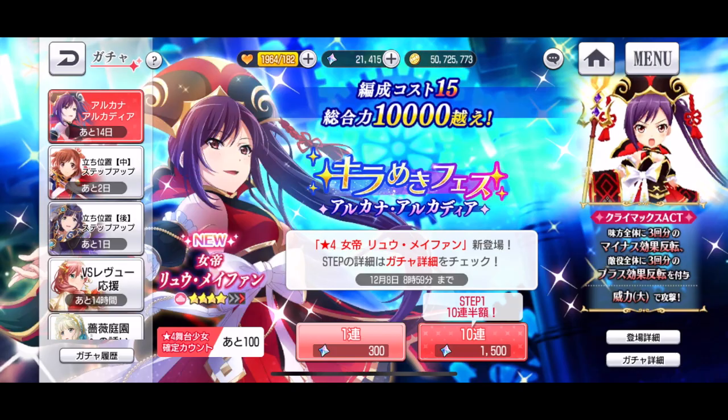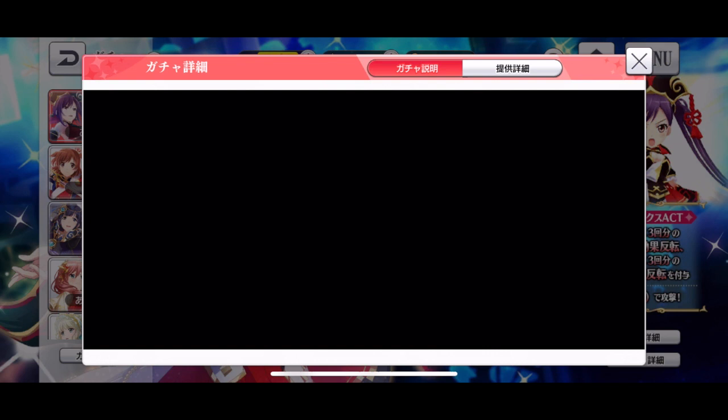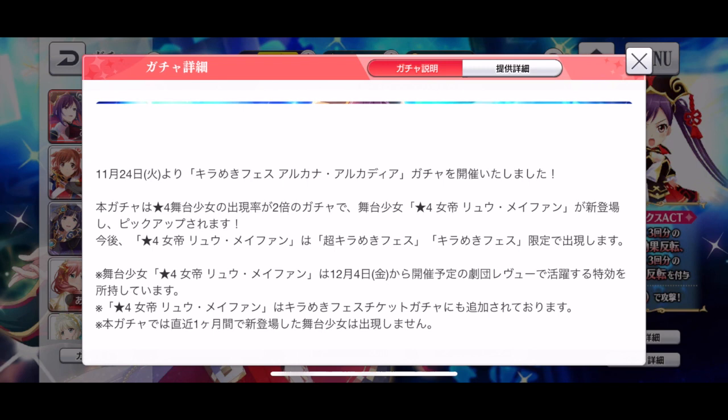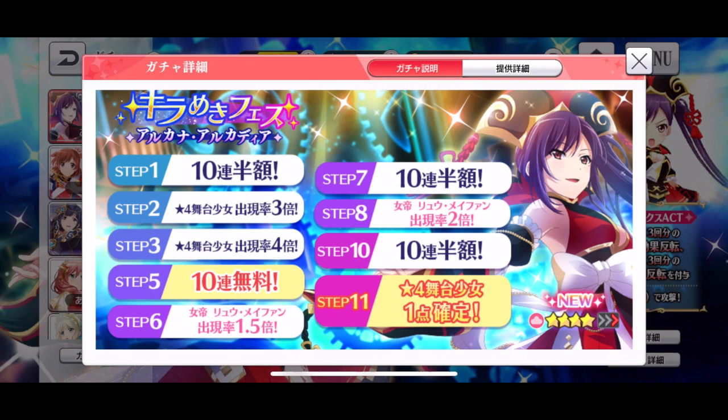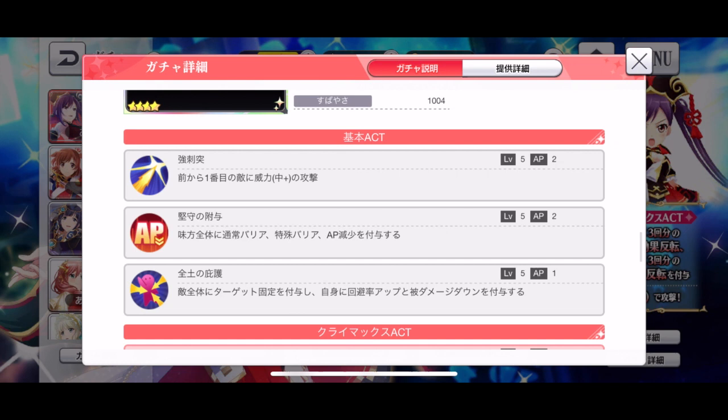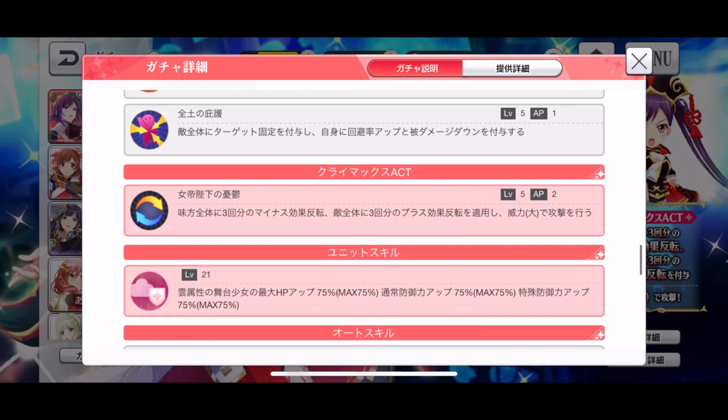Looking at the step-up: they don't have a rate-up until step six, and they don't have the free step until step five. This banner is really pushing it. Here are her skills — she's got a normal attack for two AP, AP down, and target fixation to self, so she's got the aggro. Her Climax is a reverse effect. Okay, let's go with the first pull and hope she comes home.